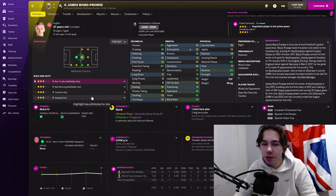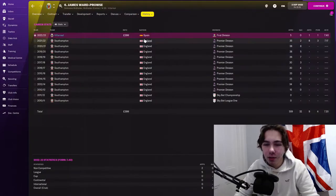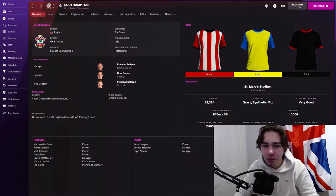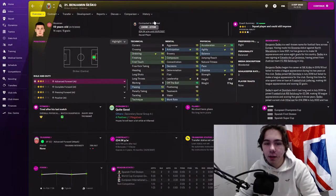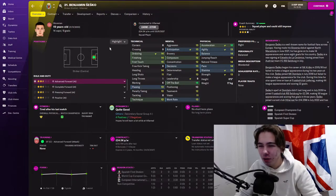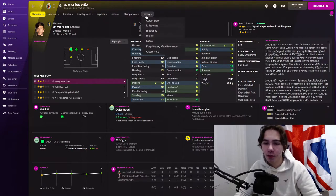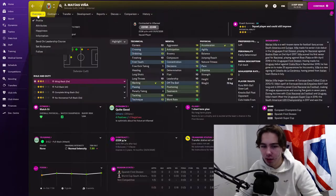Next up James Ward-Prowse — I picked him up in the Villa rebuild because 20 corners, 23 kicks, you always have a spot on my team. This time he's only 28 million; I paid nearly 60 million last time, but Southampton got relegated to the Championship. Then I signed Benjamin Sesko — just raiding Salzburg at this point — another young striker, doesn't get quite as good as Adeyemi but still very good on the cheap. And then Mateus Viner, a decent left back with 16 pace, 17 stamina and 16 work rate — for me those are the big three in a fullback, especially playing wingback attack. Only 9 million, pretty decent.